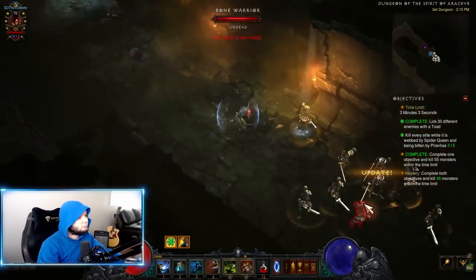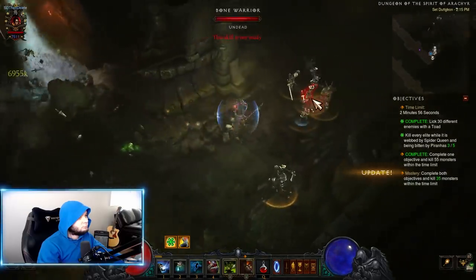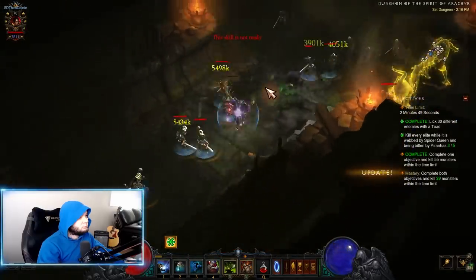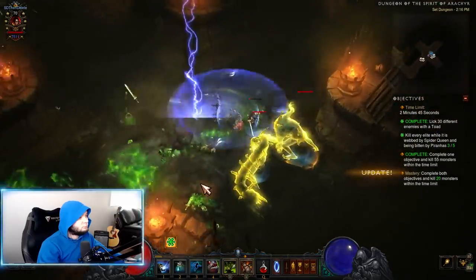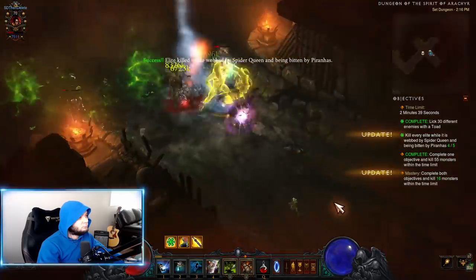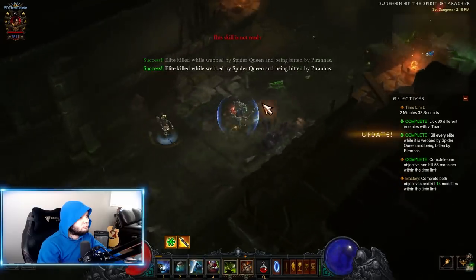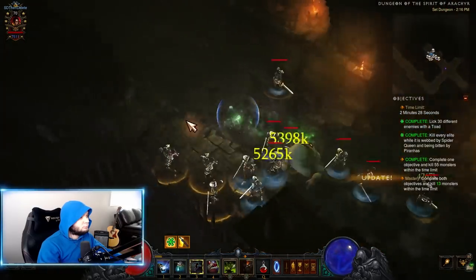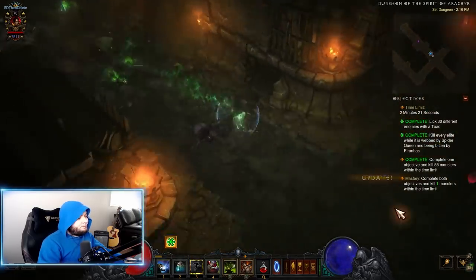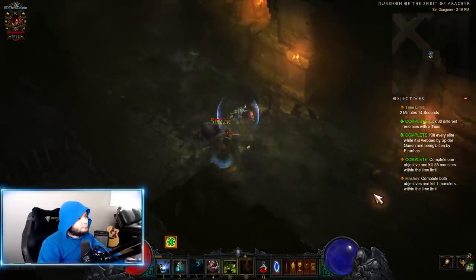Just don't even have an attack — slowly go through. You don't want to accidentally kill an elite; use your Spider, your Toad, and your Piranhas, and that should be plenty. We've got two elites on top of each other — should be the last two. Waiting for the Spider, hit him with Piranhas — got both objectives complete. Now it's just cleaning up the last 13. One left — please be here so I don't have to go backwards — and we cleared it in plenty of time to spare.